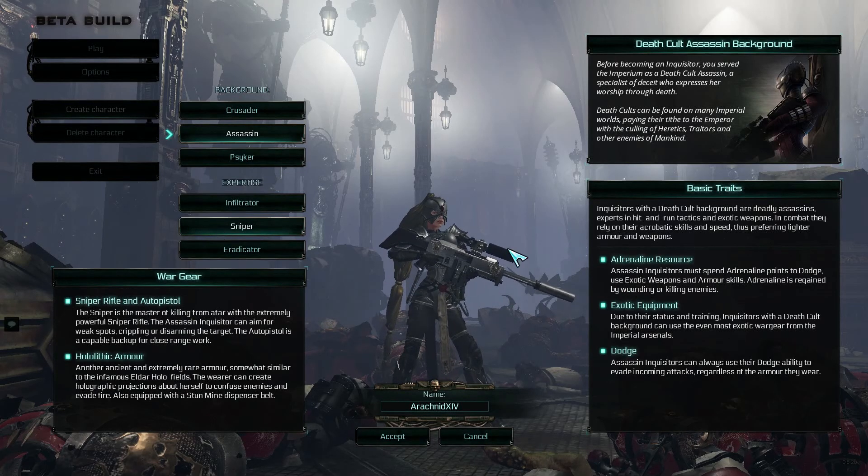Second up we have the Sniper. The Sniper has a Sniper Rifle and Auto Pistol. The Sniper is the master of killing enemies from afar with extremely powerful sniper shots. She can aim for weak spots, crippling and disarming targets. The Auto Pistol is capable for close range work as a backup weapon. She also has the Hololithic Armour, which is another ancient and extremely rare type of armour, somewhat similar to the infamous Eldar Holofields. The wearer can create holographic projections about herself to confuse enemies and evade fire.